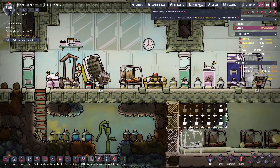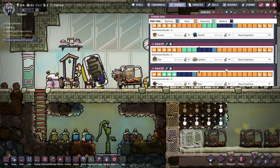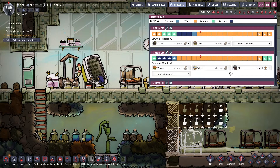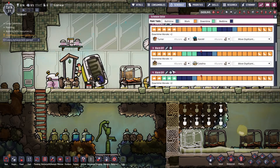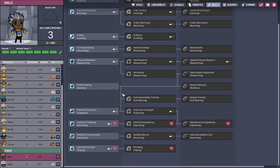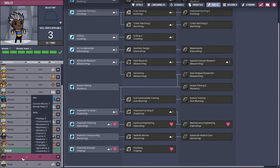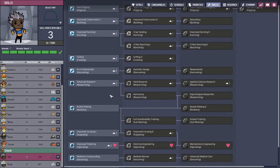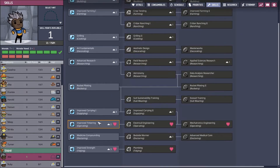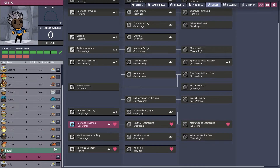Alright Abe, what do you got? First of all — schedule; we'll move you to that schedule so you guys are opposite. Skill points — comes with three skill points. They like machinery, medicine, strength, and creativity. I think what we need right now is digging. We can get the abyssalite dug, and then we'll give you operating since it doesn't hurt morale — plus one, minus one.